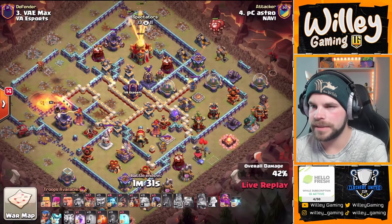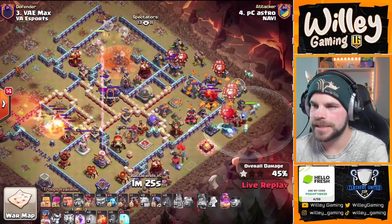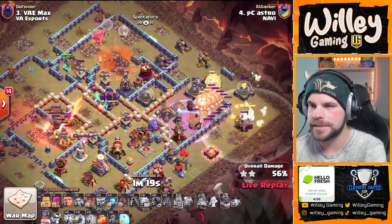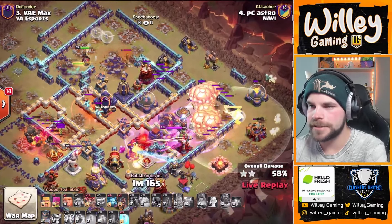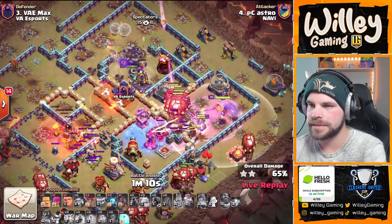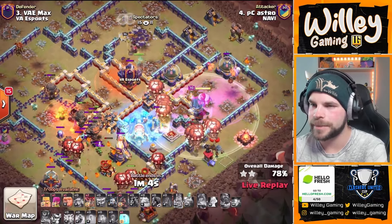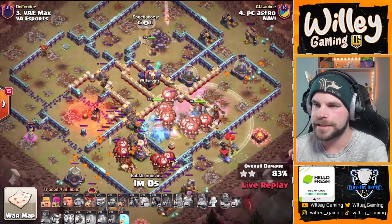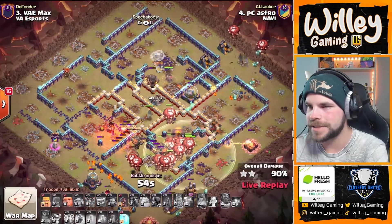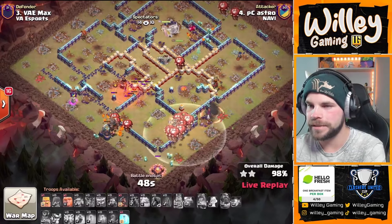He's already gotten really good value with the opener here. Queen's got the town hall. Lalo's coming in on the right side of the base. Balloons pushing in from the right with the lava hound. CC troops coming out kind of late — a couple of super minions. Pops the warden's ability, got some headhunters in the mix. Balloons making their way through towards that multi on the right side, which is raged up. He's going to go with the freeze. Rocket loons out of the CC coming in the back side of the base. Balloons from every direction collapsing in on these last few defenses — this base is absolutely demolished. What a hit from P. Castro and Na'Vi, putting up a triple as well in their first attack.